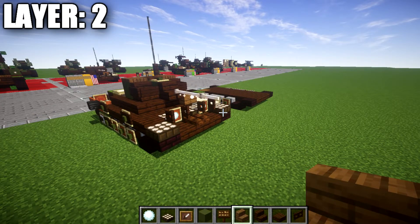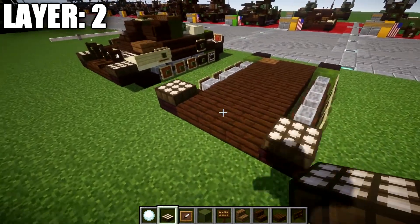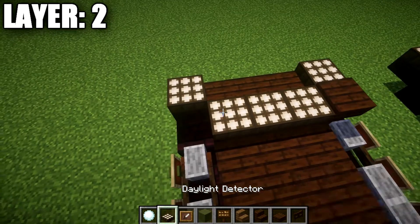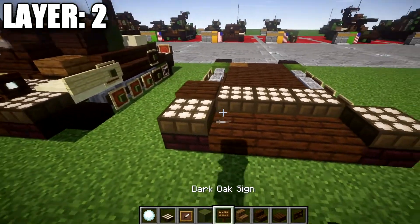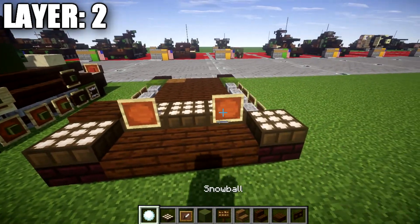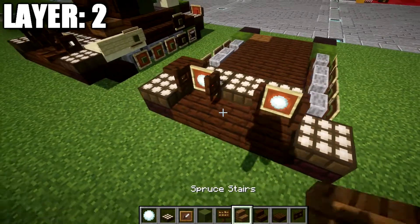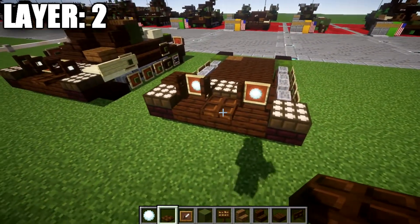Moving into layer two: we're going to place down a daylight detector on top of the two narrow brick slabs, then a dark oak slab on the right side, and off from that one, two, and three more daylight detectors. On the sides of the daylight detectors we're going to place down an item frame with a snowball in the item frame, followed by a dark oak fence gate opened toward the daylight detectors. We also want to place a dark oak trapdoor in the middle space, making sure it is closed.